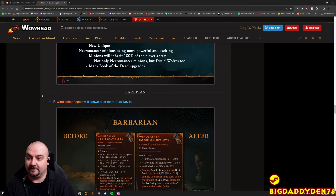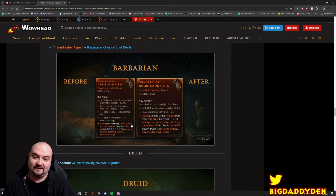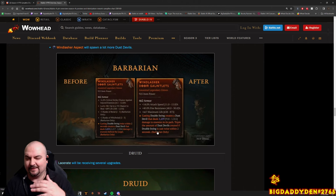Book of the Dead upgrades. There's a change to the Whirlwind aspect that spawns more dust devils. The old version: cast Double Swing twice within two seconds creates a dust devil dealing X damage to enemies behind the target. New version: cast Double Swing creates a dust devil dealing X damage to enemies in its path, tripling the amount of dust devils if Double Swing is cast twice within two seconds. They're changing aspects to make them more fun - dust devils have always been pretty cool.